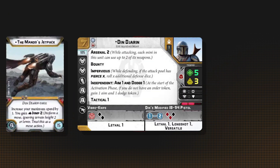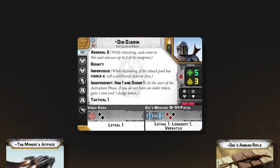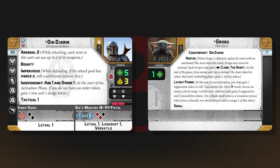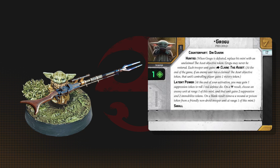Keep in mind that with just the jetpack and a weapon, Din is already costing your army 130 points, but the upgrades are well worth it. Grogu works best alongside a rebel gun line where you leverage range against your opponent, and Grogu can keep those troopers fresh. This strategy also works well with the Amban Rifle, which Grogu can shoot without being shot back if Din is behind line-of-sight blocking terrain because of the small keyword.